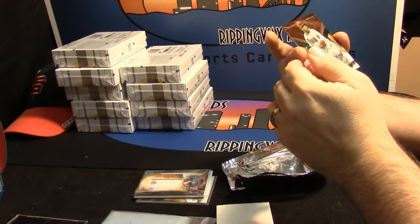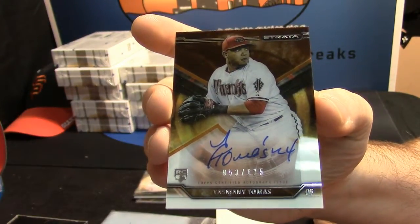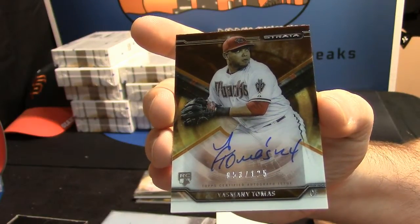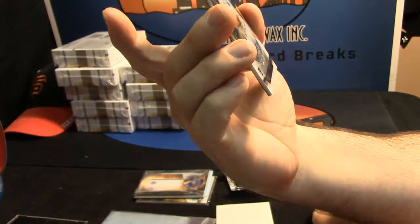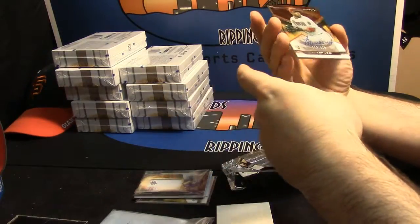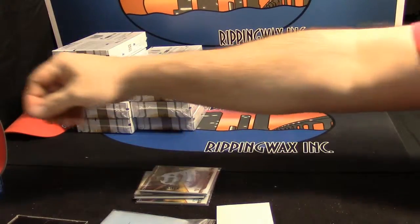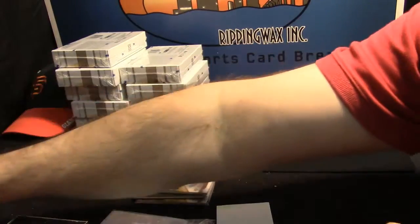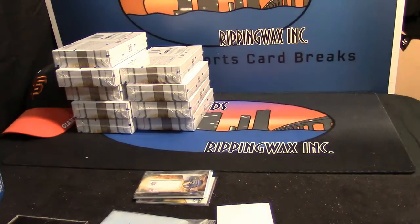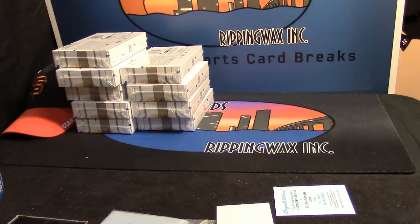Nice auto, 53 out of 125 for Yasmani Tomas. Nice card, not as good as the first box, but the Tomas auto is good and all on-card, which just makes it that much sweeter. Thank you Scout, not two nice boxes. Kershaw is a big card — I didn't even know that that was out of 25.